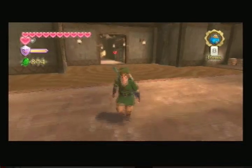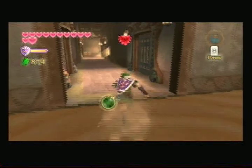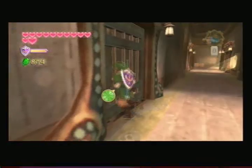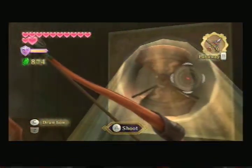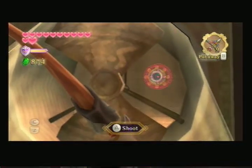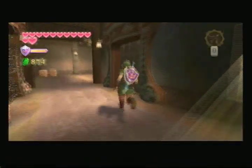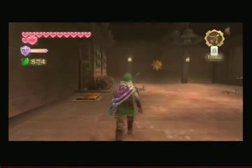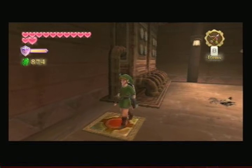That worked out. Alright, and go. I wonder if I'll ever be able to go into these doors. Now we can hit it just right. Open that door. And the question is, should we go back and activate the timeshift stone? Let's wing it from here. And that activates that switch.